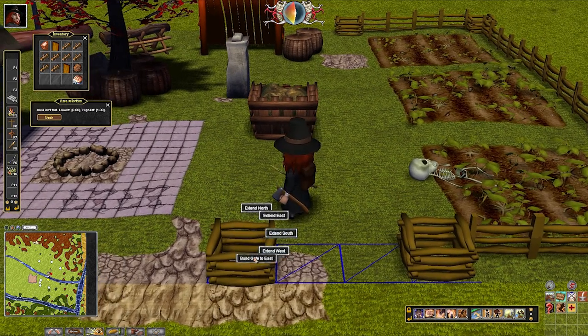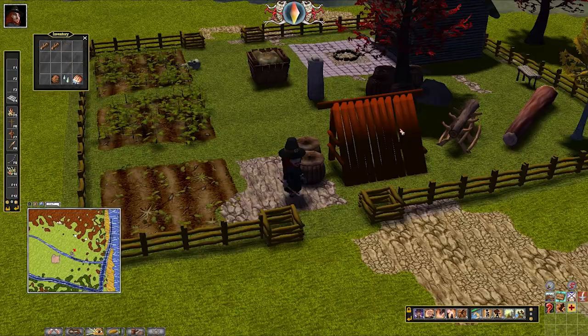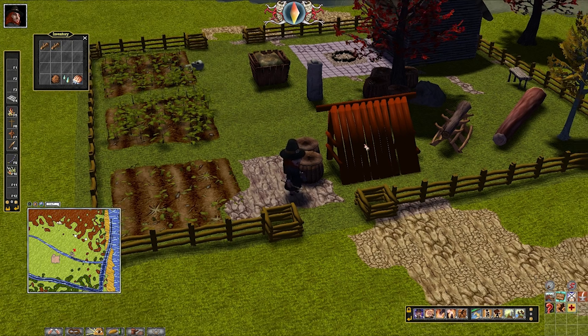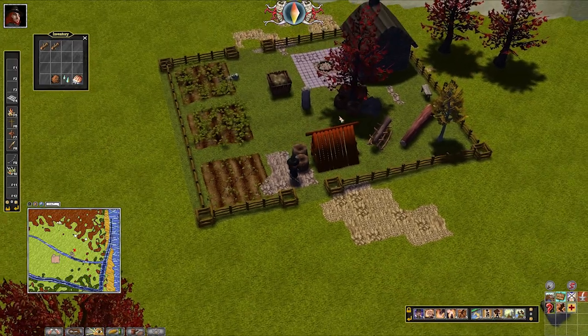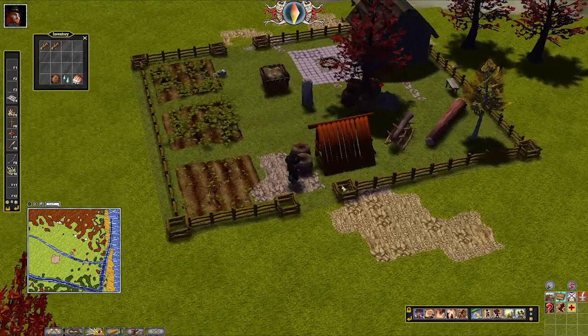That looks like there's a bit of a movement problem here. Let's try from the other side. Okay, so it turns out there's a glitch where a manually placed corner post - even though it says you can build a gate - it just won't. What I tried to do next, let's hope this works, is I built all the way around over here.